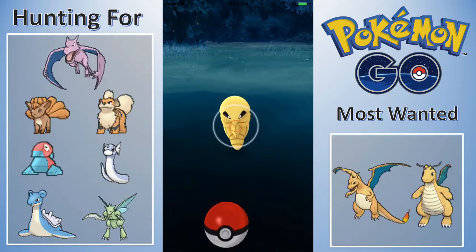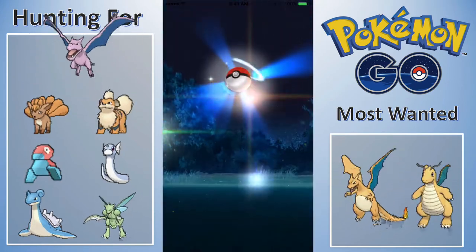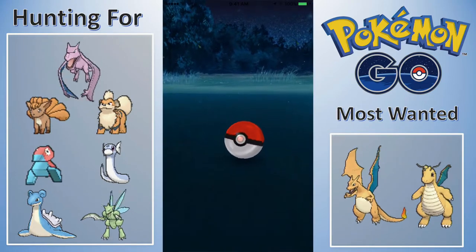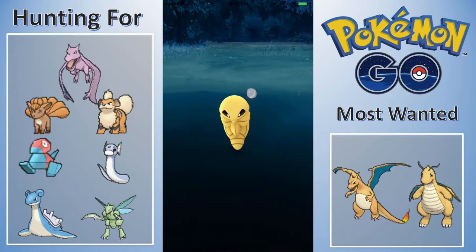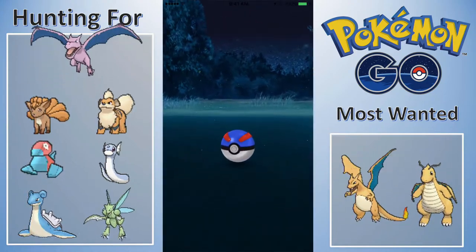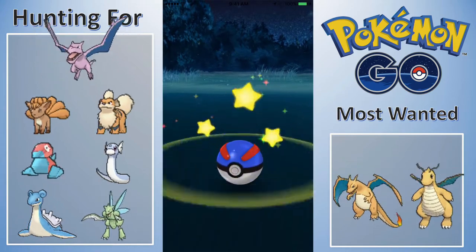Vulpix, Growlithe, and Dratini will probably be on there for quite some time because I want a really powerful Ninetales, Dragonite, and Arcanine, so those will probably remain. We got rid of Rayquaza underneath the Pokemon Go logo — Rayquaza is just my favorite Pokemon, so that's why he was there until I figured out what I wanted to do for an underlay. I changed the colors as well to blue.